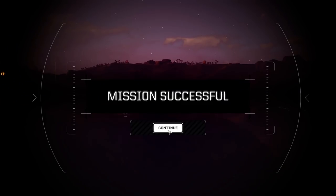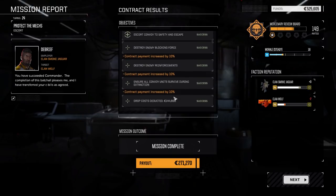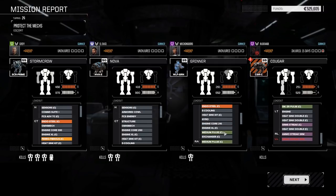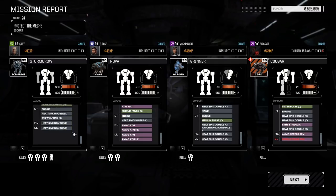Mission successful. Another successful mission - increased by 30%, 271,000 C-bills. I'm thinking at least over 100,000 in repairs. Actually maybe not, it was just a leg - we had streak ammo in that leg which sucks. We don't have any more after this, so maybe we can pick some up in this mission salvage. Thank goodness for Clan CASE.